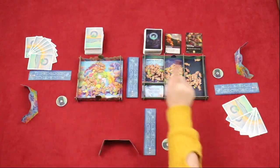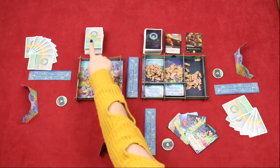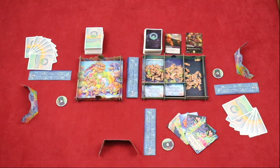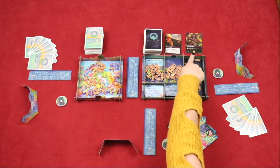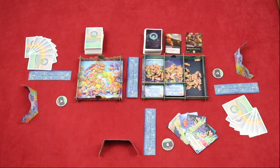Shuffle the surface deck and deal 6 cards to each player, then place the deck face down next to the Reef. Shuffle the deep deck and place 2 random cards face up next to the Ocean to form the Gene Pool, and place the rest of the deck face down next to it. If you are playing the Reef variant, skip this step.